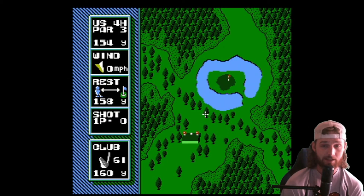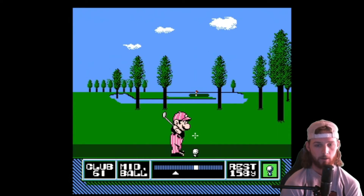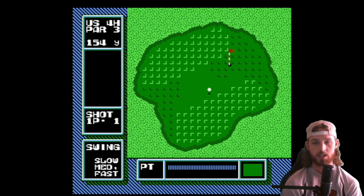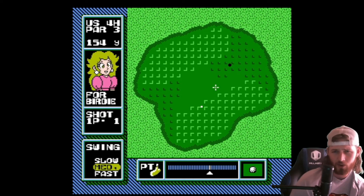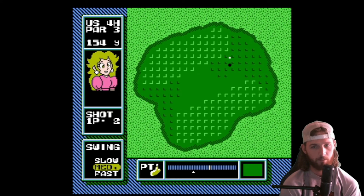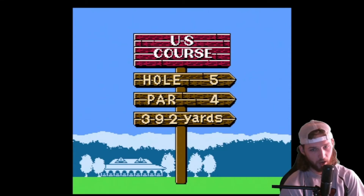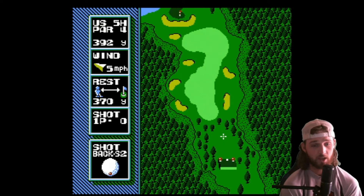I doubt we're breaking par today, boys. But we got a 160 club. I'm going to put some backspin on this, just put it right at the pin, see if it sticks to the green. Oh, that's money. Get all over it. Oh, where are you going? I'm not very good at reading these arrows. But we can par it. We'll par it. We parred one. Fifth hole, par four, 392. This game is unnecessarily hard — if you don't believe me, go play it somewhere.